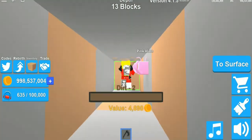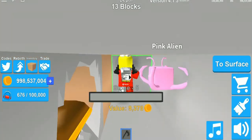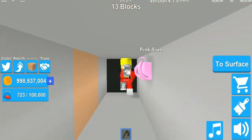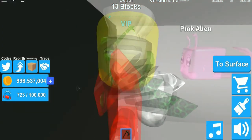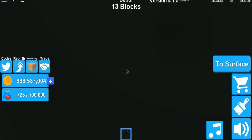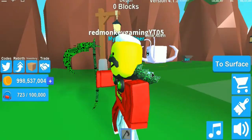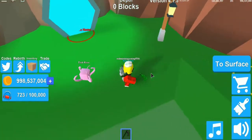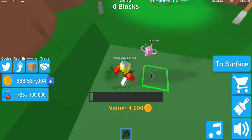Also guys, if you have any of the new items, you can tell me down below. Alright, you see this black wall over here — you can't dig it. So what you're going to do is stand up at this black wall, press 'to surface,' and now we're in the VIP mine!